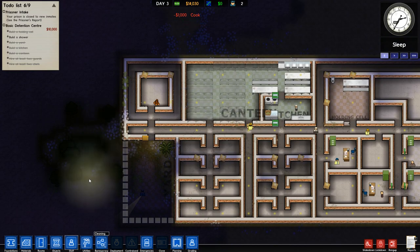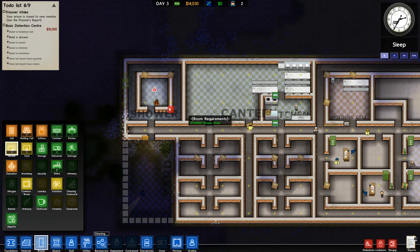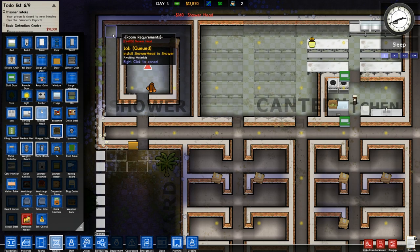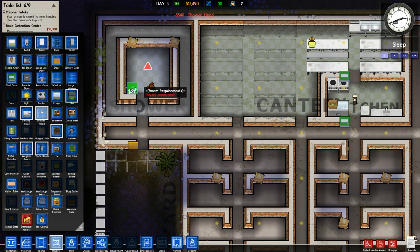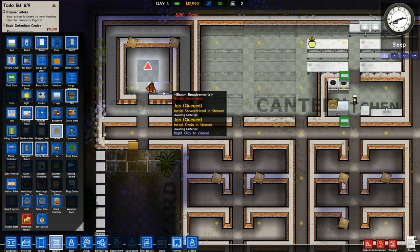We only need to designate a shower room now. The shower room is just one room, not two separate ones - this makes sense. We're going to want to put a bunch of shower heads in here - they're only $20 each. We'll click and drag them across. Based on the way we've done our walls, there is at least a little bit of privacy. We'll put a bunch of drains here as well, even though I don't fully understand how drain mechanics work.